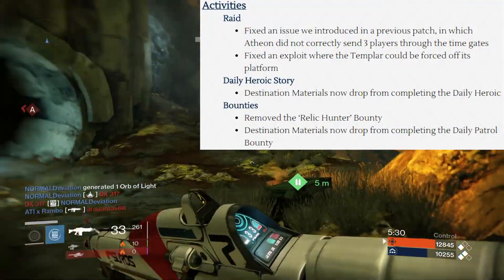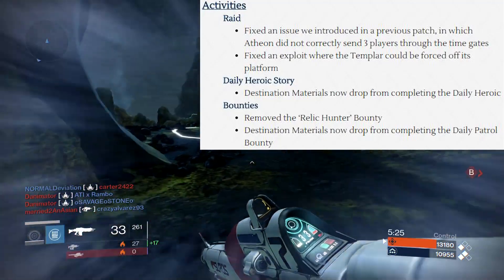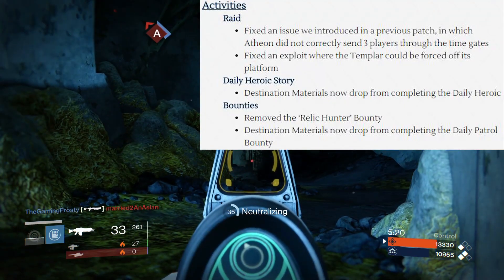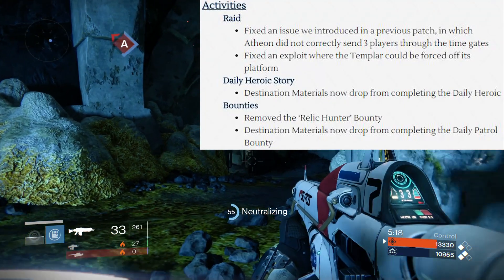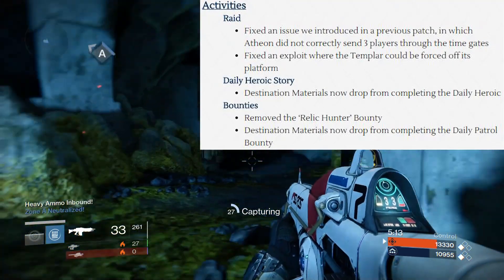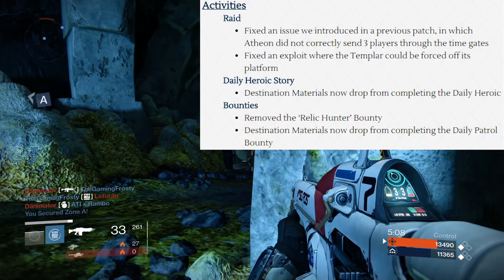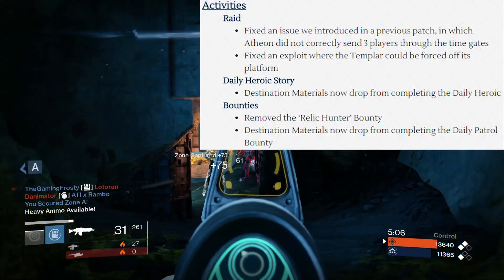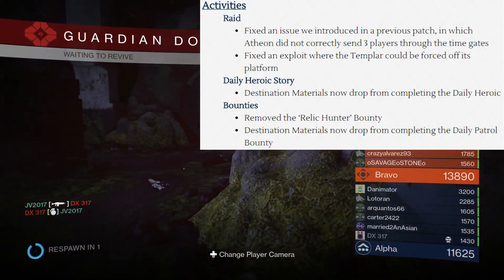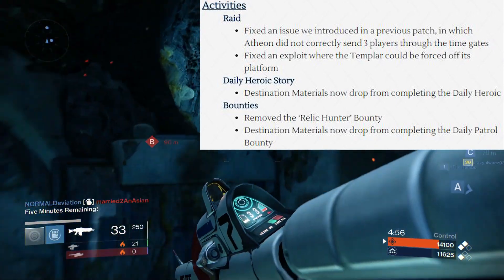Next, they dive into the whole getting materials being easier thing with daily heroics. Every time you complete a daily heroic, destination materials will drop — so if you're on Venus you'll get Spirit Bloom, if you're on Earth you'll get Spin Metal. They removed the Relic Hunter bounty, though I'm not sure why — maybe it was just redundant. They also added destination material drops for completing daily patrol bounties, so that's a nice new way to get materials.